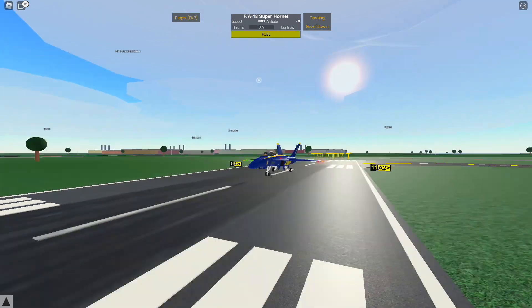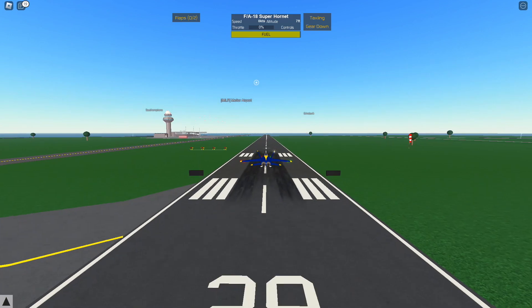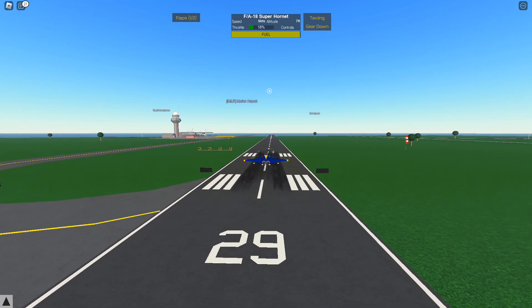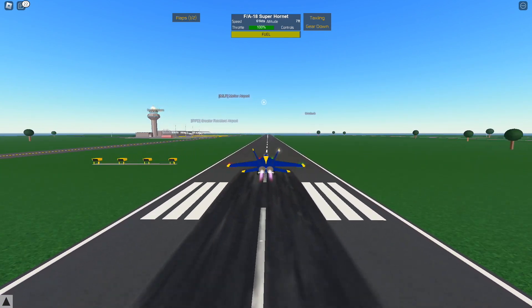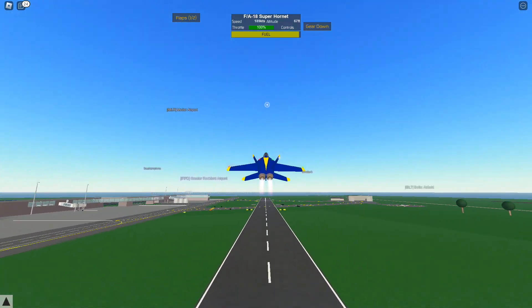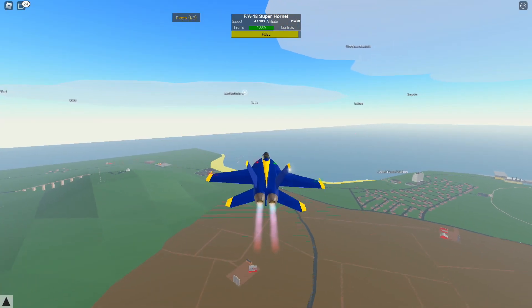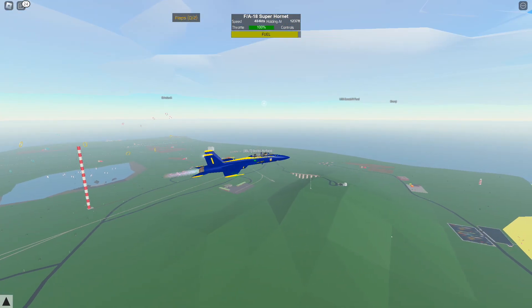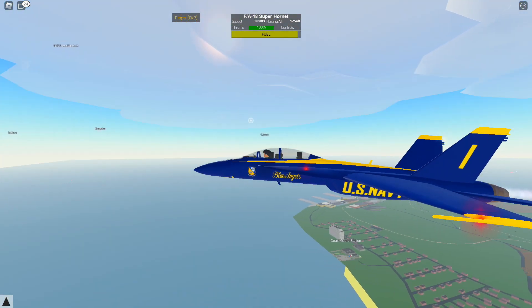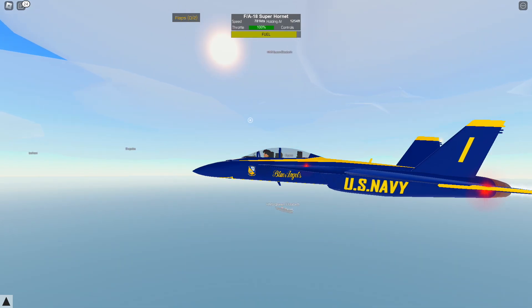Tell me in the comments if you want me to do anything in PTFS. We're entering the runway now — flaps set to one, let's take off. Gears up, flaps out, and let's head to Path. The Blue Angels have been remodeled to look really nice and I love it.